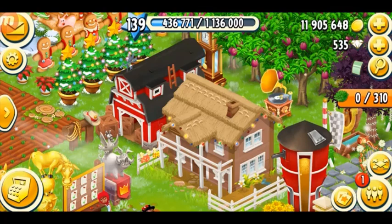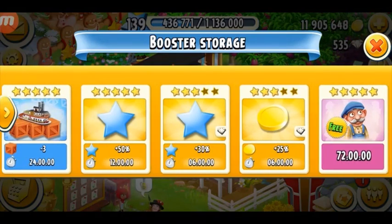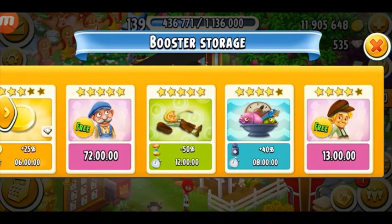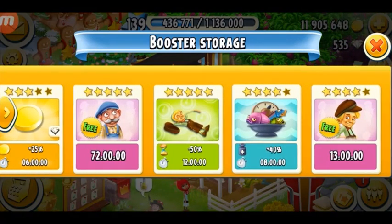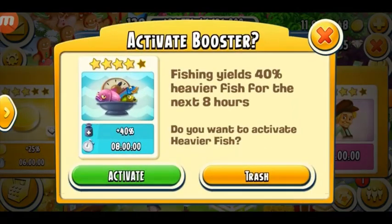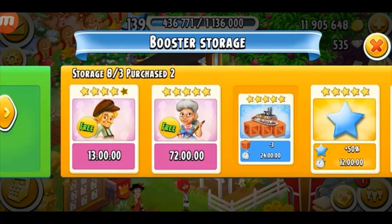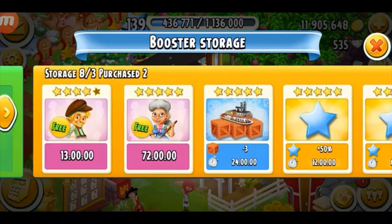Here's my booster collection — I've got Tom, rose, boat, and XP boosters. The diamond sign means I've purchased them from the Valley. Whenever there's a booster event — whether boat or truck — make sure you use your boosters quickly so you don't have to spend diamonds. I spent 20 diamonds to keep one booster and 25 diamonds to keep another. If you don't have diamonds, use your boosters quickly so you always have space to store new ones.